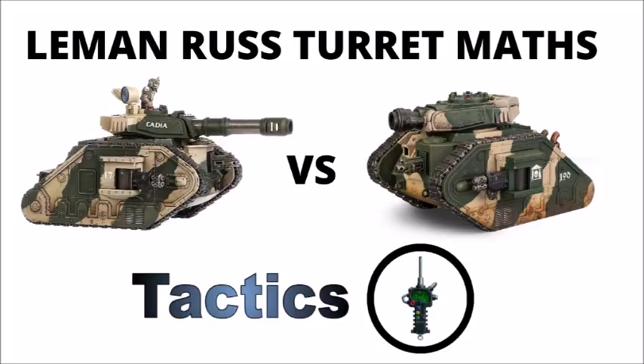For example, the Leman Russ Executioner costs 18 points for the turret, and the Battle Cannon costs 22. You might think that's quite a big difference — the Battle Cannon's almost an extra 50% over the cost — but if you actually weigh up the two units, the cheapest Executioner Russ is 130 points, and the cheapest Battle Cannon one is 137. If you're going to be investing so much in the tank already, then the seven-point difference between the two is actually quite negligible. So the majority of the time, you should probably just pick the gun that best suits the damage profile that you need.